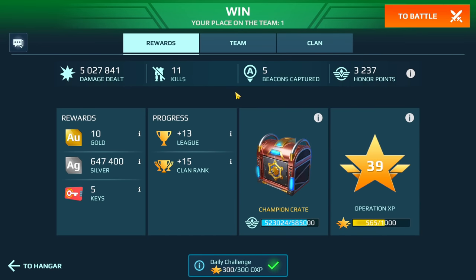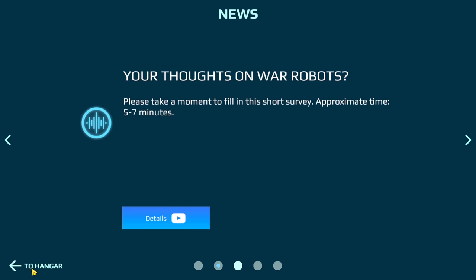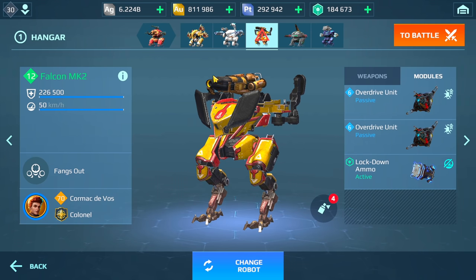We ended up doing five million damage, 11 kills, five beacons. We were actually down a player. One of the things I would definitely change in this hangar — and a lot of players can learn from this — when it comes to using the T-Falcon and the Fenrir, don't use Lockdown Ammo, because when you use that you can't use heal, and you need that heal in order to heal up these tanky bots quickly, especially when you take on a lot of damage. That is one thing I would definitely change with these two builds, but the other builds were just fine. A couple of changes to the Minos as well.